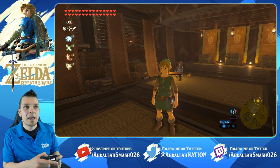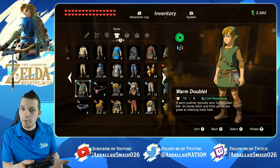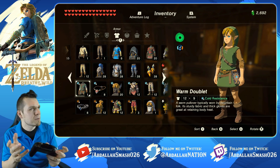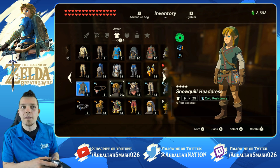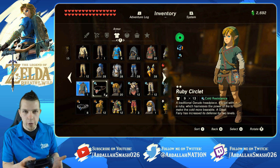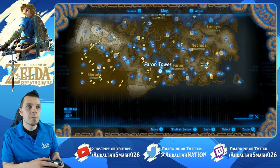Speaking of the best method: you will need level two cold resistance. You can use your Warm Doublet from the beginning of the game by solving the old man's riddle or beating all four shrines. If you've done the Vah Medoh Divine Beast, you'll have access to the Snowquill clothing. Or if you've done the Gerudo quest, you can get a Ruby Circlet which also helps with cold resistance. You just need level two in order to do this method.